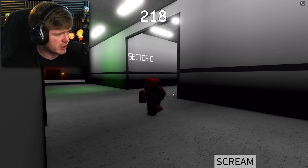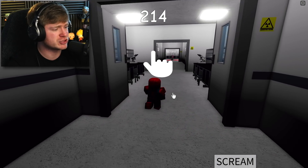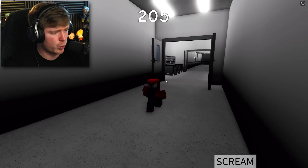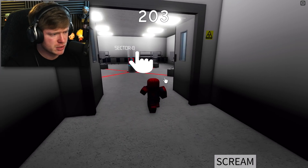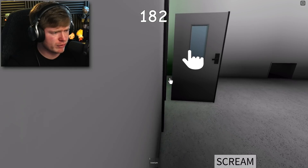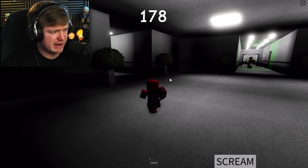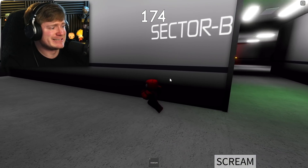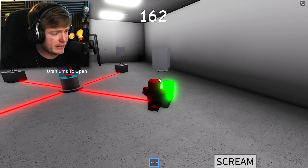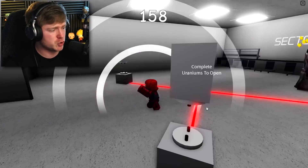We need to find the red key card — it's not gonna be in Sector D. What about Sector B? Open red door first. There are vents closed because of the key card. This is a battery — oh, that's literally a garbage can. Sector B, please tell me there's a red key card. Uranium! Give me the uranium and now we go all the way back to Sector B.